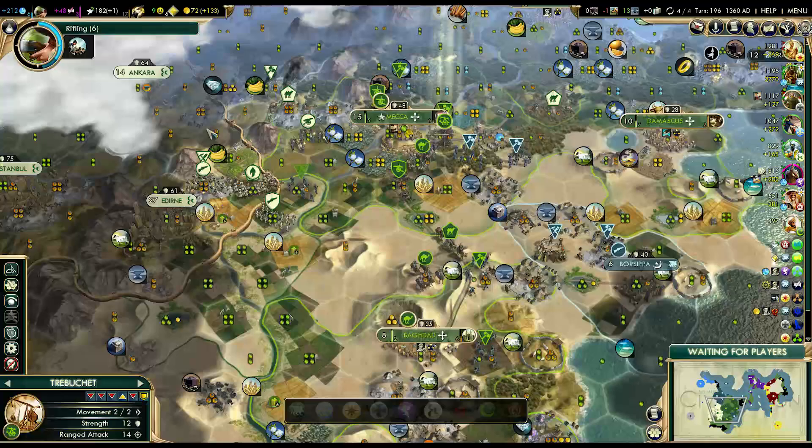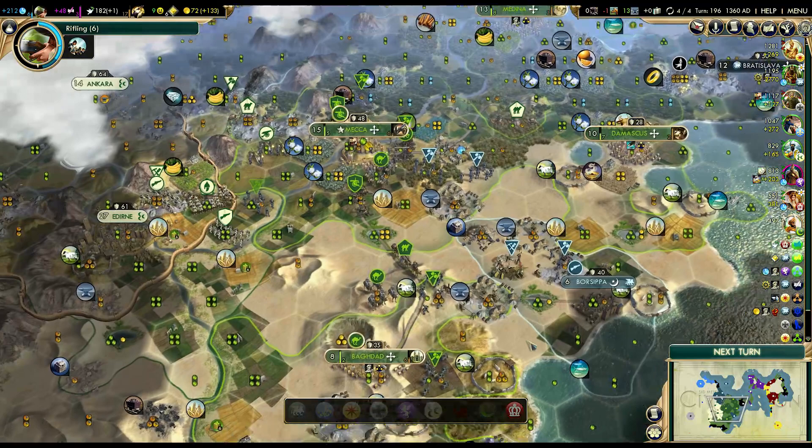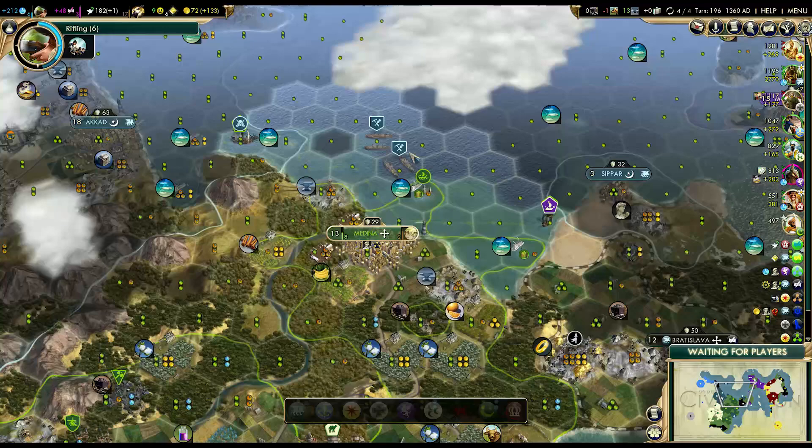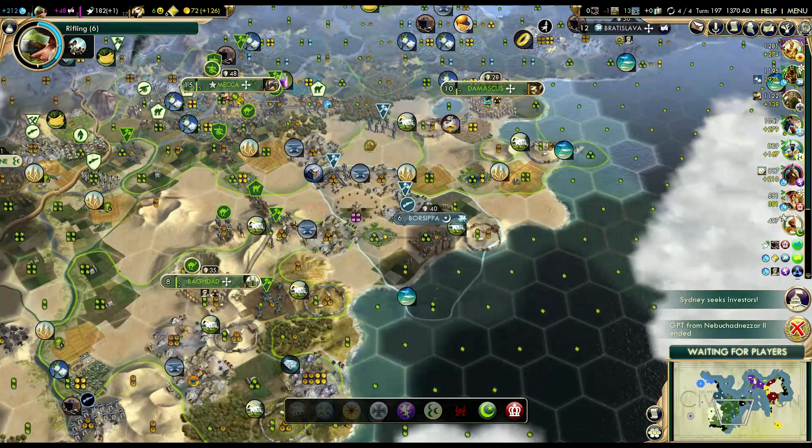So you don't have compass, astronomy, and anything beyond that? No. So my ships are quite poor. But I'm looking to fight the Ottomans, and they're all inland, which is nice. I'm friends with Nebuchadnezzar and he's really the only naval threat, unless someone does something really weird.